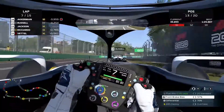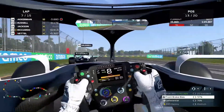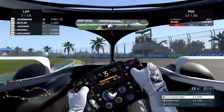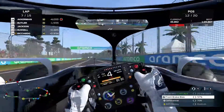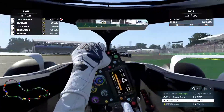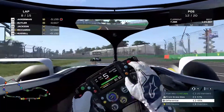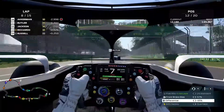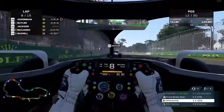I'm already pretty close to Russo without having to use DRS and I just jam myself right in there - not the cleanest move, but it's just AI so I can do it. Now on lap 8 I'm already onto Butler, not having DRS yet but catching up quickly anyway.